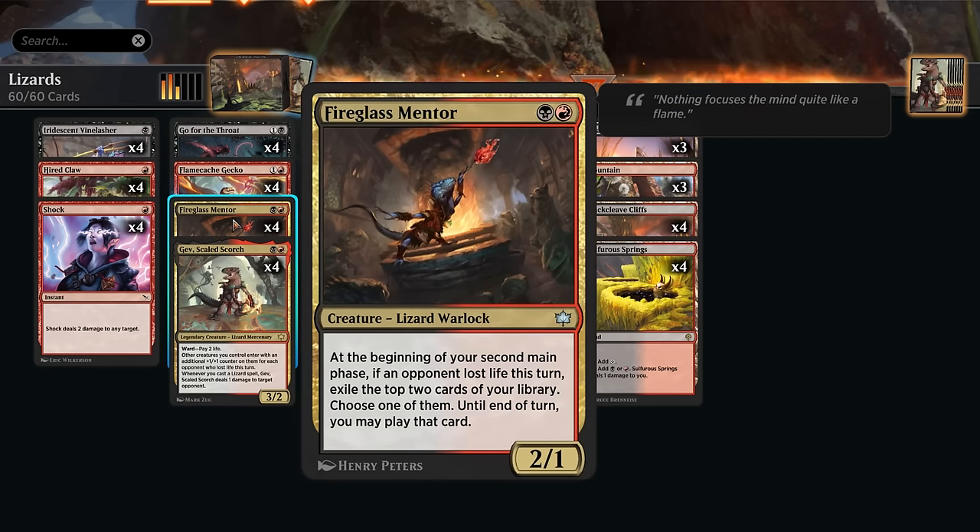Then we get to play with Fireglass Mentor, a 2-mana 2/1, saying at the beginning of our second main phase, if an opponent lost life this turn, exile the top 2 cards of our library, choose one of them, and until end of turn we can play that card.